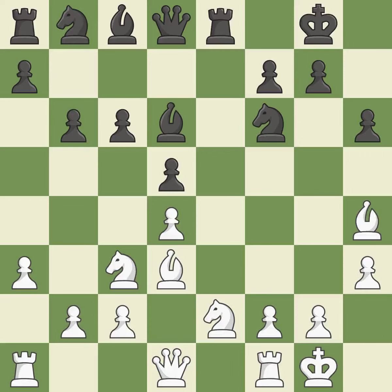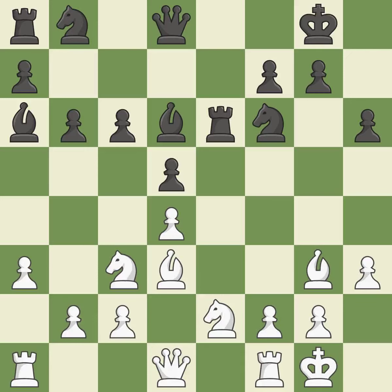Castling develops a rook while moving the king to a safer position beyond the board's center. Castling to the same side of the board as your adversary helps you escape some of the attacking that comes with castling to the other side. This provides an equal exchange of parts. This suggests exchanging items of equivalent value.